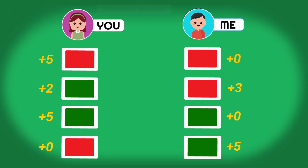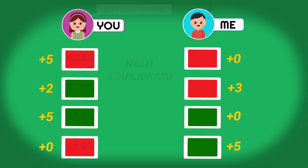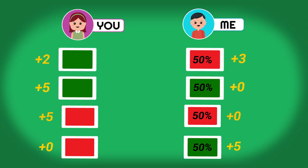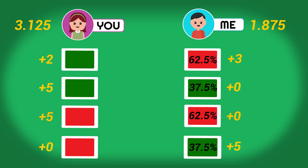The real beauty of this strategy is you could tell me exactly what you're doing and there's nothing I can do to improve my odds. Since that criteria is met, we have found what is called the equilibrium — more specifically, the Nash equilibrium. Technically we're only halfway there, because everything I said about your strategy, you could say about mine. For me to play optimally and reduce my losses, I would play green 37.5% of the time and red 62.5% of the time — the same numbers as you, but for different colors. With both of us doing that, we've found the real Nash equilibrium.